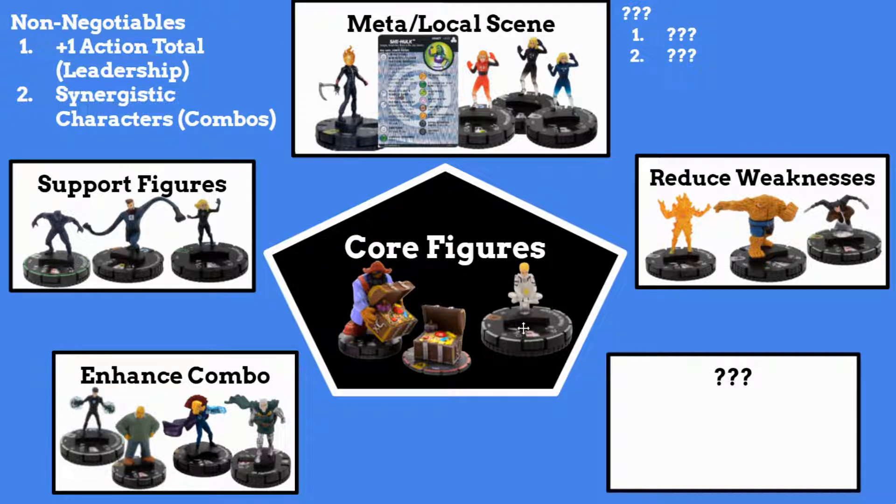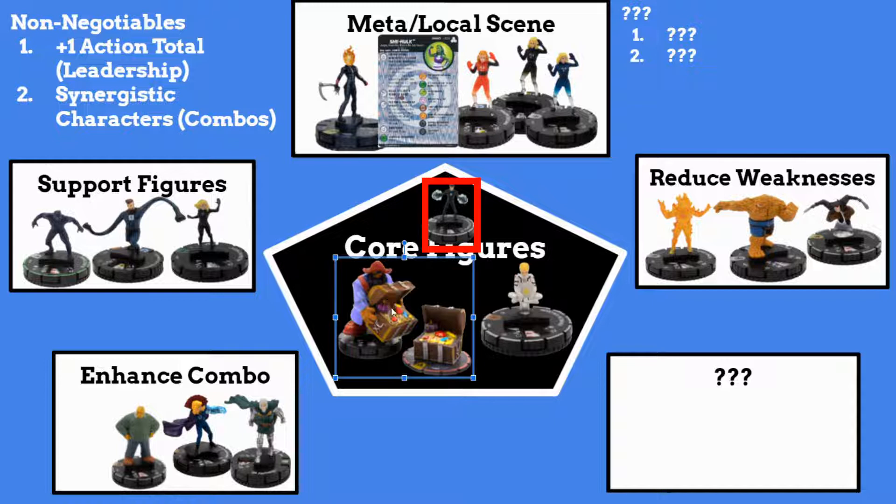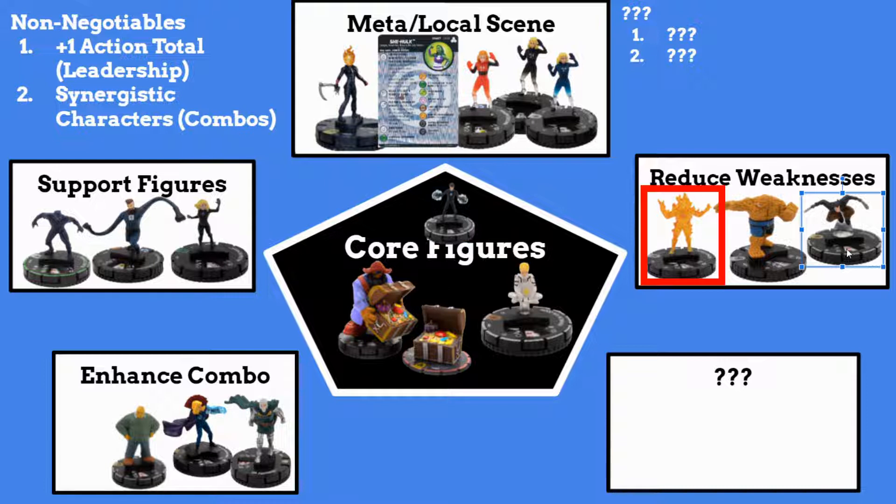This is the order I would recommend for you to start building your team around. For example, if I started with my core figures and wanted to build with Franklin Richards in mind, I'm going to add him to the team because Franklin has range, which my team kind of lacks anyway. My biggest damage dealer for the most part is Blackbeard until we can get Franklin Von Doom triggered. Now, if I want to choose Franklin here, I may reconsider. Seeing as how I have a decent range attacker, I may reconsider adding Human Torch.